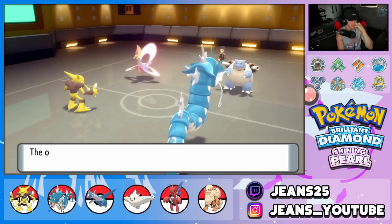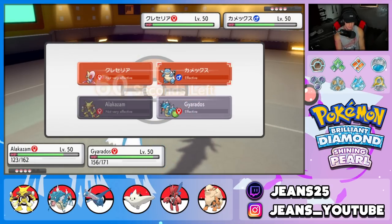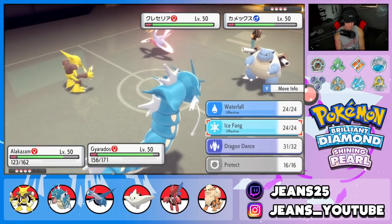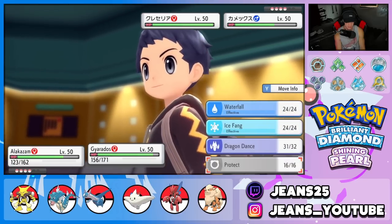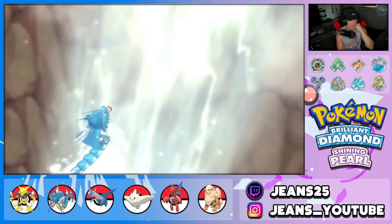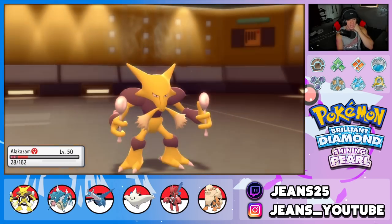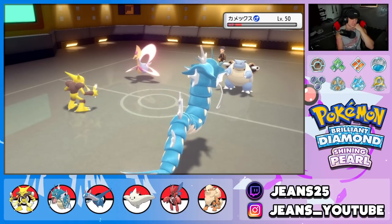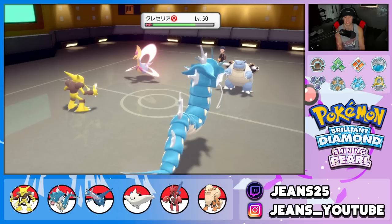We go for Waterfall — maybe we'll get a flinch. Skull Bash comes in hot but Alakazam eats it — gorgeous. Alakazam drops a Psyshock; this guy's Special Defense is down and we almost get the KO on Blastoise. We flinch Cresselia — that's a huge turn. Now I know Gyarados outspeeds Blastoise, so I'm going to take out Blastoise and set up Reflect in case he brings in Garchomp.